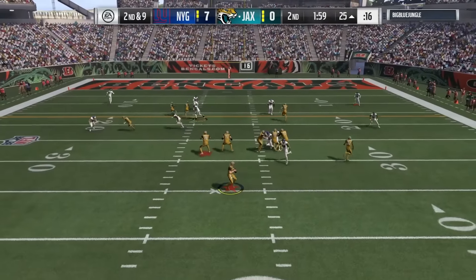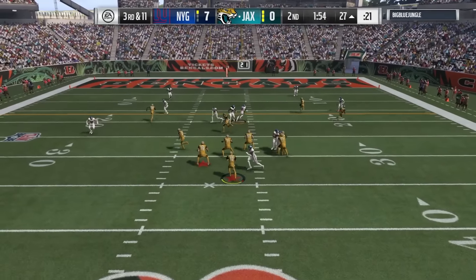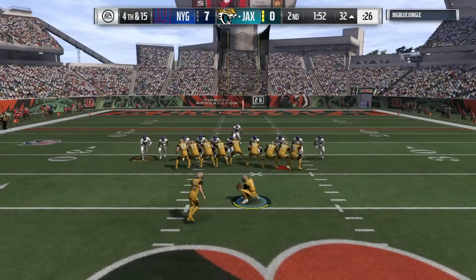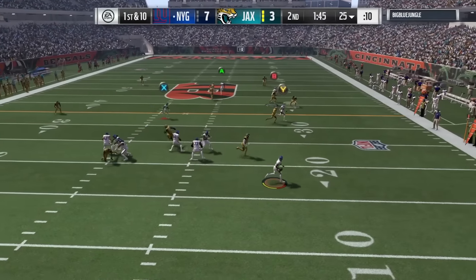Third and fifteen — we had heat coming off the right side and he ended up dotting us. He can't really stop the 3-4 over. I was running 3-4 odd in this game, I believe. He couldn't really stop it. Fourth and fifteen, he settles for a field goal — seven to three. Two minute warning has already hit. I tried my cover two beater, but he actually manned up that side, though we still end up getting a good completion.